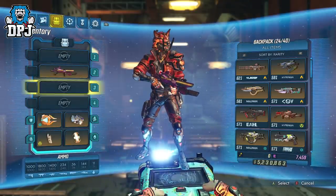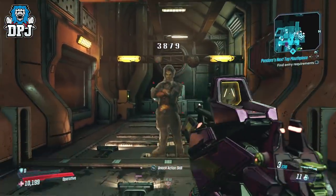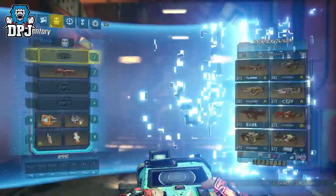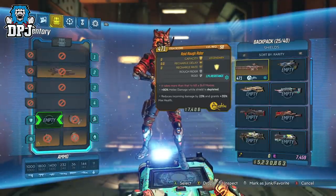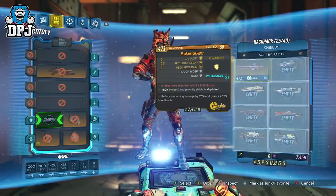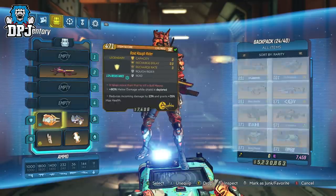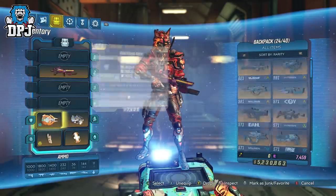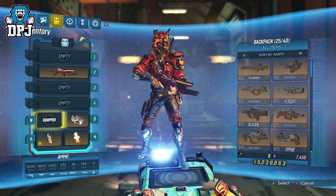How this glitch works is actually really simple. Go into your inventory making sure the Rough Rider is equipped. Then you simply unequip and re-equip the shield — the more you switch this in and out, the more the damage stacks. This is where the Face Puncher comes into play, because as we know the Face Puncher's damage output is increased by melee bonuses from all sources. So stacking this shield's effect increases the damage output of the Face Puncher.